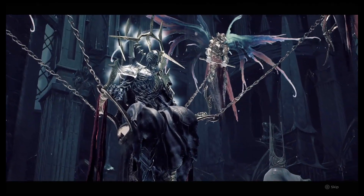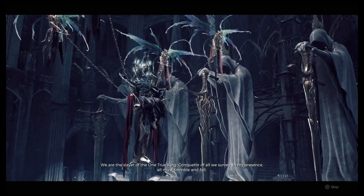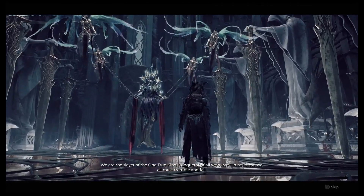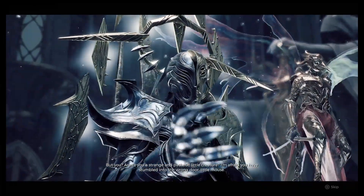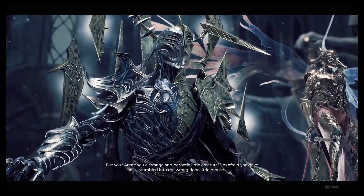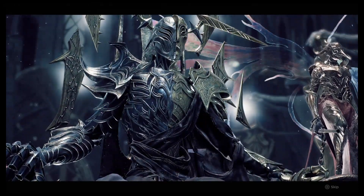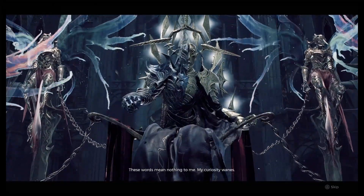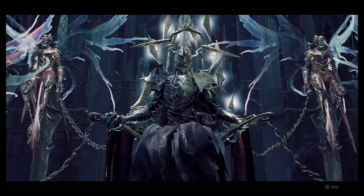Once you're at the king, enter into his dialogue. He thinks very highly of himself — you are but a mouse in his eyes. I'm going to let this play out so you can see the decisions I made. You need to agree to go kill what he thinks is the imposter to his throne. We're talking to the dark king right now, so he thinks the light king is the imposter. I'm saying I'm a human, I'm from earth — we want to stay humble and not enter into any fight with him.